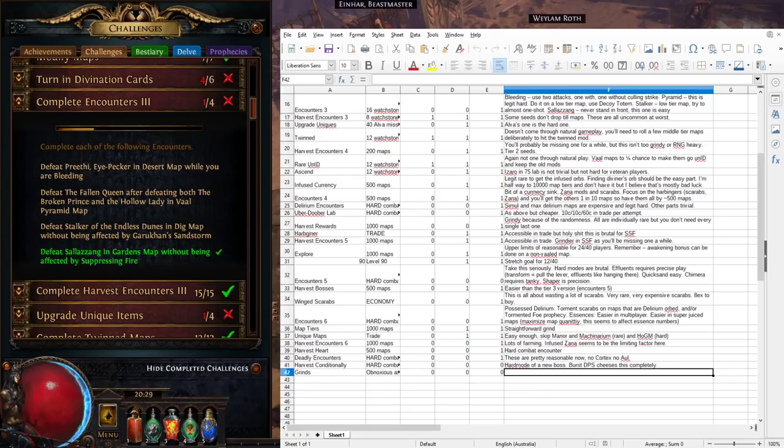Howdy all, grab yourselves a beer — it is time for some Path of Exile discussion. Today I wanted to finish a series I've been doing looking at the challenges in the Harvest League, breaking them down into three groups: the easiest group, the intermediate challenges up to 24, and then the hardest ones aimed at people going for 36 or 40 challenges.